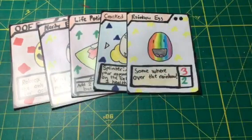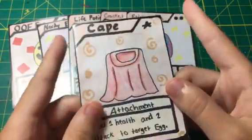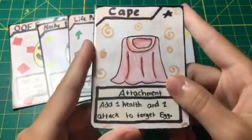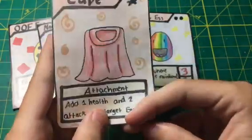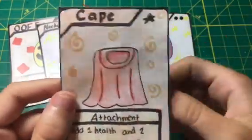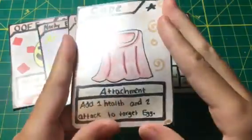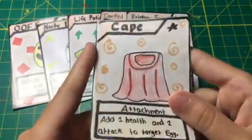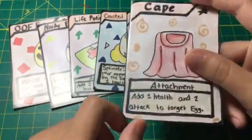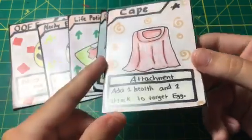Moving on to the two rares I made. This is an attachment card — it's Cape. Someone in the comments suggested I make attachment cards and use a cape, so I decided to use that. Cape is pretty good: there are no deductions or anything, you just add one health and two attack to target egg. If you attach this to a really powerful card, it'll be very useful.